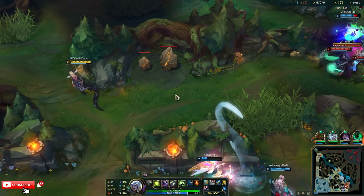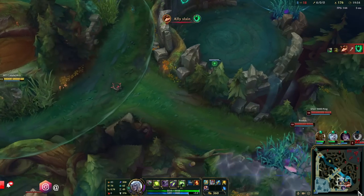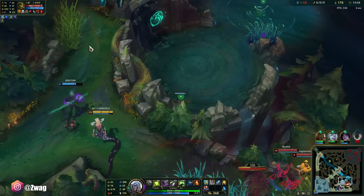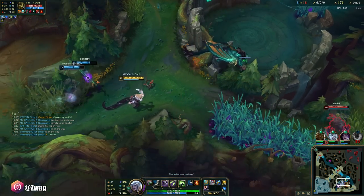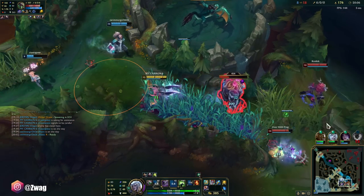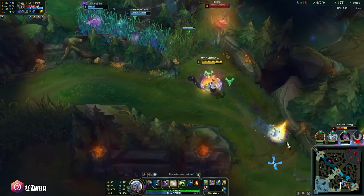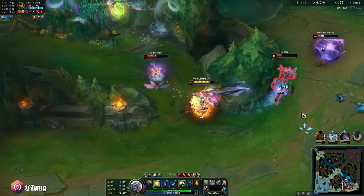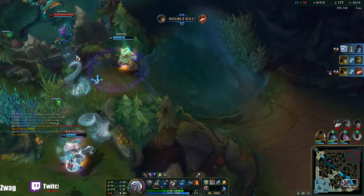I feel like she's gonna die — I'll try to help. We lost Thresh. We're getting pinned right here. I killed Daisy very fast. I got Twitch slowed but I don't want to walk into an Ivern root. There we go — got a couple of them at the same time. Yorick died — let's go.